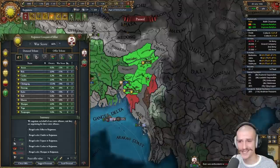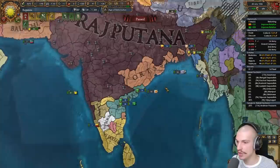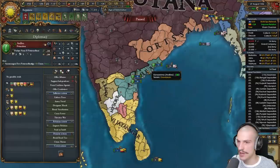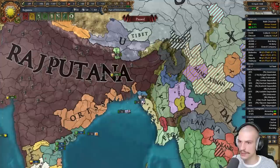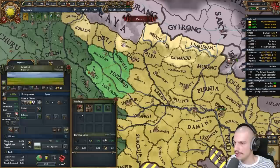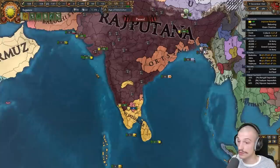Looking pretty good — Keladi, Andhra, Mysore have all gotten their cores back. I messed up and didn't have a claim on Bengal — they entered the coalition along with Orissa guaranteeing them. Declaring — we might be able to full annex Bengal. Unfortunately fighting more nations than needed but it is what it is. Orissa 100-percented — I'll make them give stuff back to Andhra. Bengal wrapped up too. Two or three more wars versus Vijianagar and Orissa left.